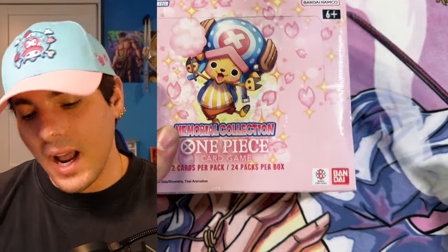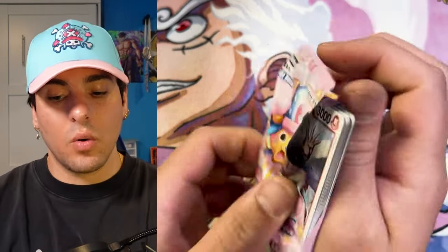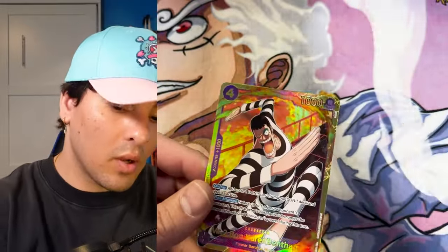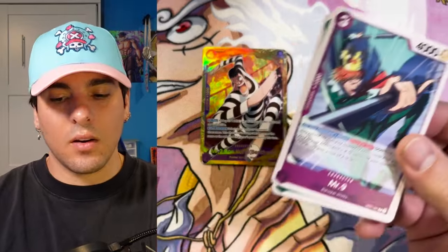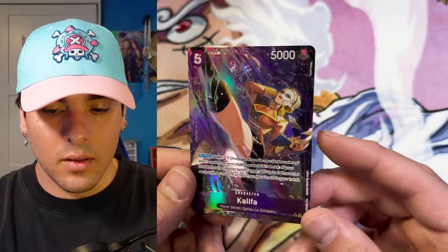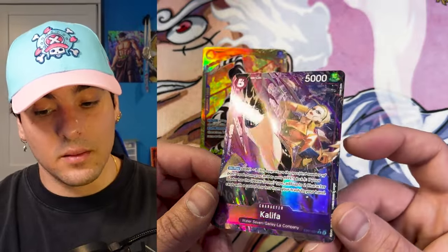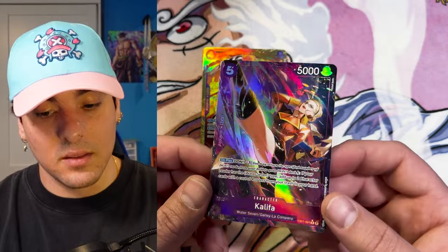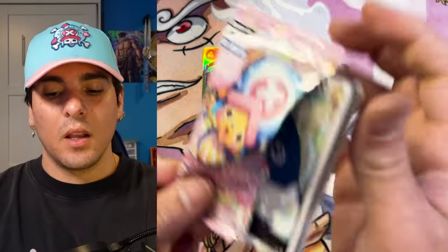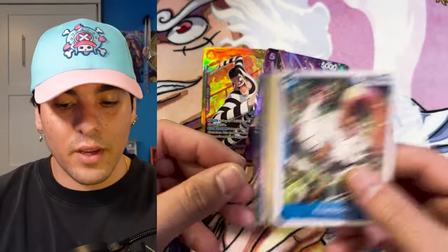All right, we are on to box number nine. If we get four alt-art leaders — then you could pull all of them plus a double of one, which would make them very affordable and nice. There's another Bonclay. Khalifa — that's a good looking card, this is great. All the alt-arts we've pulled, except our double T-Bone, have been unique alt-arts, which I'm very happy about. And with getting three hits in every box — yeah, this set is on it.